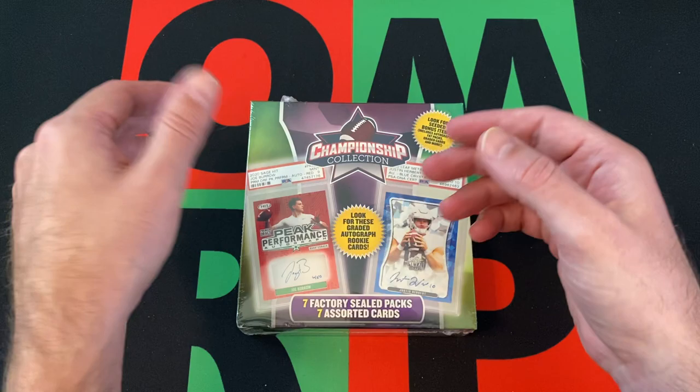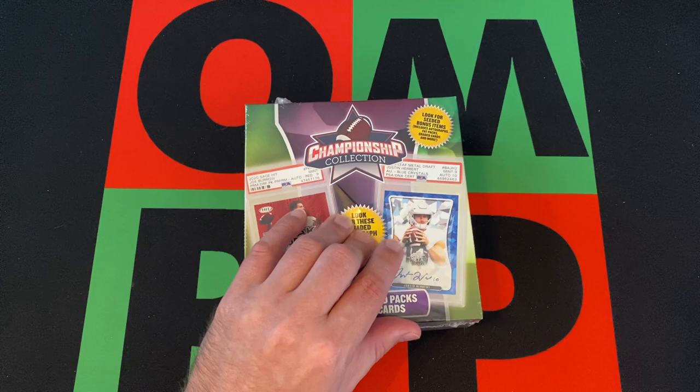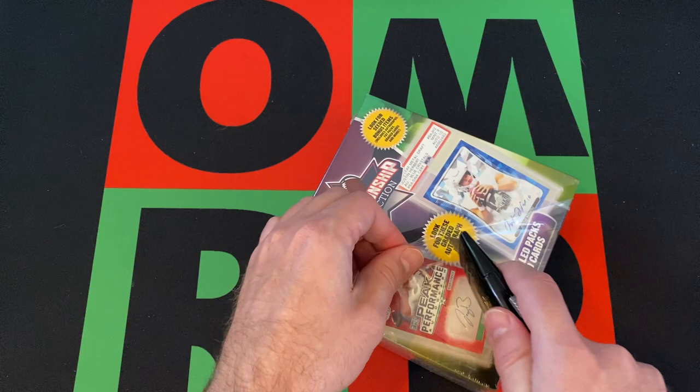There'll be seven factory sealed packs, which are gonna be some Leaf Draft and some Sage Premier Draft hits, and then some sorted cards. I haven't gotten any bonus items before, so maybe I'll get a bonus item — who knows, probably not, but you never know.